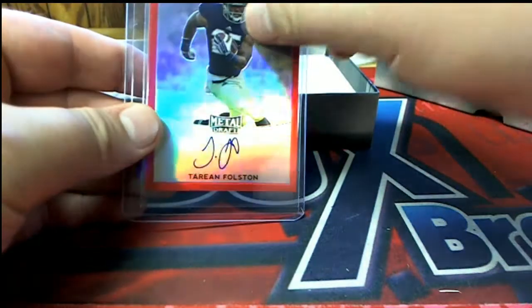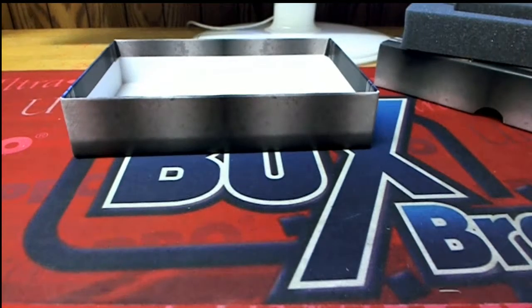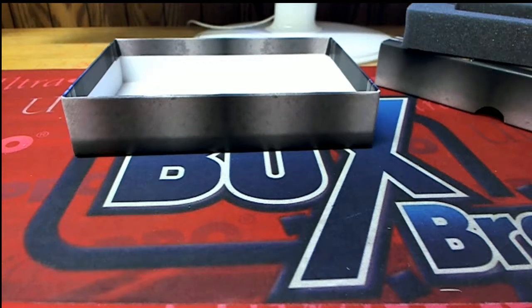Our last one here is a Terrain Folston red auto — one of five. That is Jeff P, coming to you, Jeff P. Turn down for Watt! Alright guys, that'll do it for Metal Draft Football number 109. Thanks for joining.